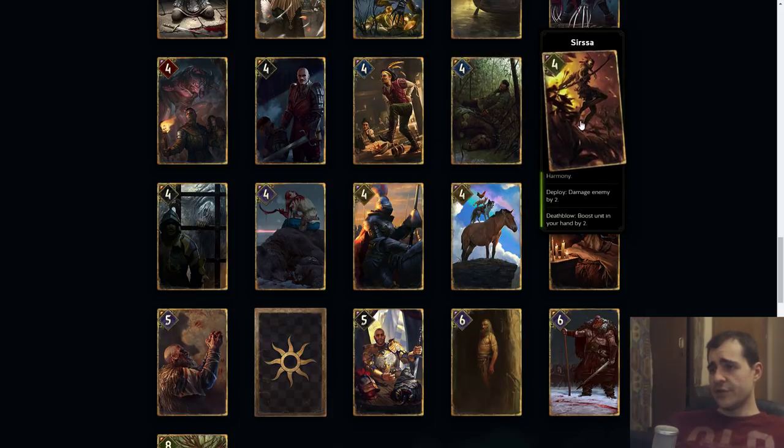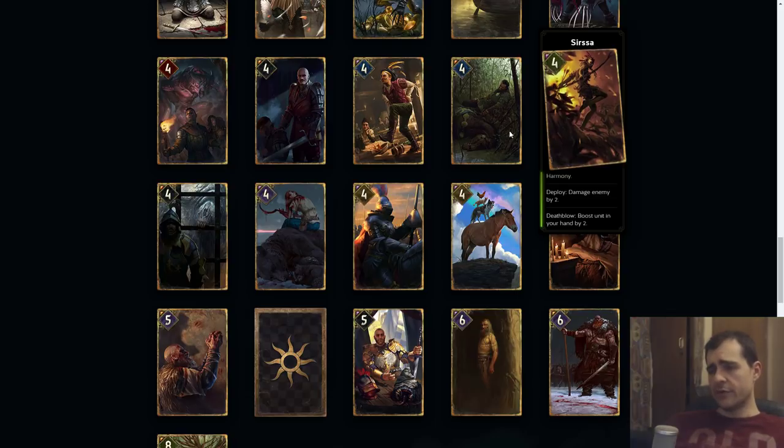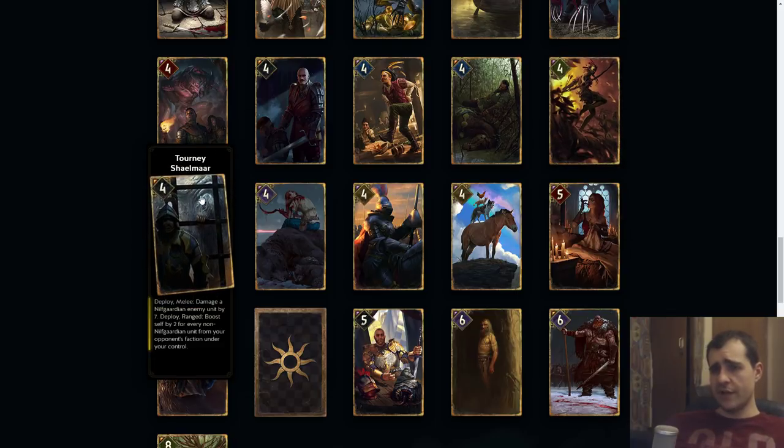Sorsa: Harmony, deploy, damage enemy by two, death blow boost a unit in your hand by two. This is like an eight point swing — a conditional eight point swing with Harmony on it, which could work for two to three points. The conditional nature does make it harder to put a value on. I think it's got to be like an eight just because it has Harmony, although four points alone is going to make it slightly weaker and more vulnerable to removal.